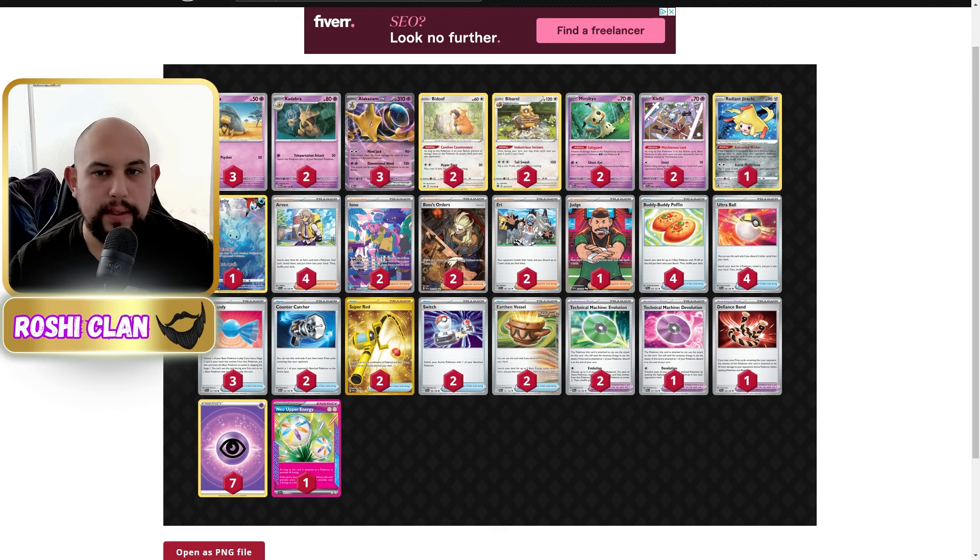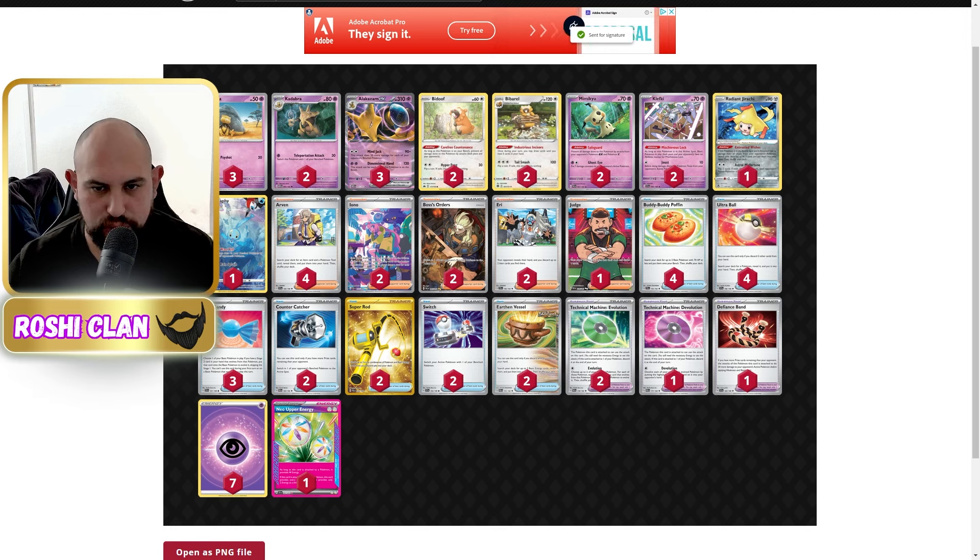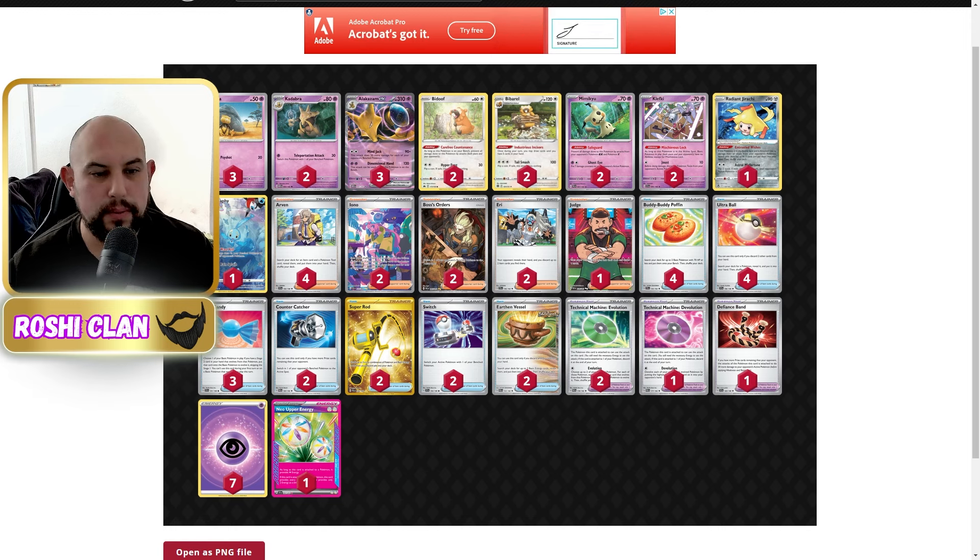We've got Cleffa which shuts down Greninja and stuff like that, Jirachi in case they knock it out - we get a free extra card of our choice, which is amazing. Manaphy to protect us against the Greninja/Ginchin Pal matchups. We've got Arven, Judge, and Eerie - really disruption, disruption, disruption. D-Evolution is really good, and Near-Up Energy so that's the I-spec of the day - we can just attach straight to Alakazam and start attacking.